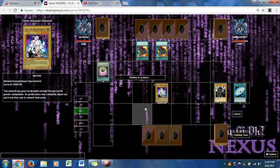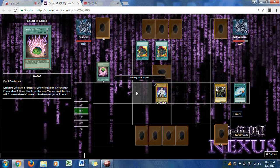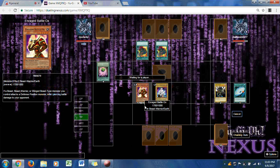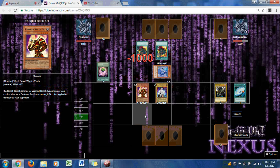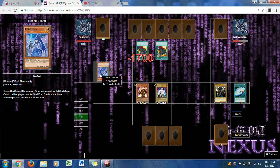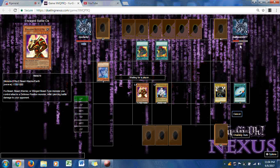Dark Warrior still has field advantage. All he needs is a light monster for BLS and one lucky draw to turn this field around. Even putting a monster in defense mode just to protect his life points is better than what Ryuzaki's doing. Enraged Battle Ox is summoned, and with piercing damage, Denka Seca is no match for the Warped Werewolf. Enraged Battle Ox brings Dark Warrior's life points down to 3300. This could get bad for Dark Warrior very quickly.